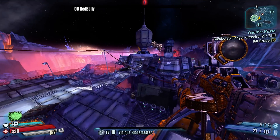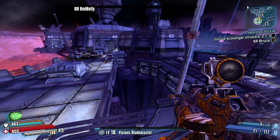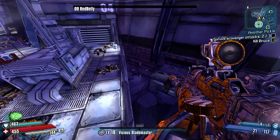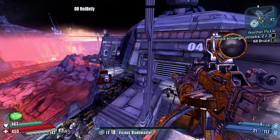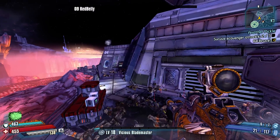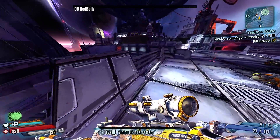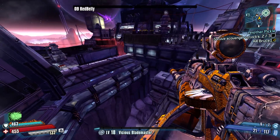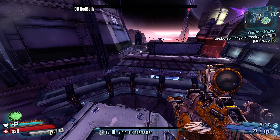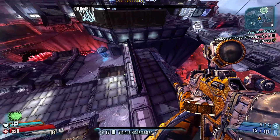I actually have found two legendary items in a vending machine. I found a Pitchfork, and then I also found some other shield that I just couldn't afford. I happened to find that one in Nina's nurse station in Concordia. Oh, there's that guy. Nina's nurse station in Concordia. Well, that was annoying — it was difficult to find and kill that guy.